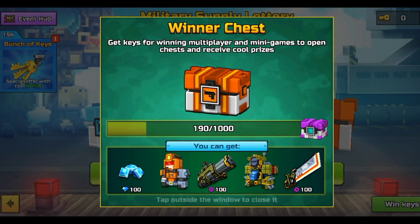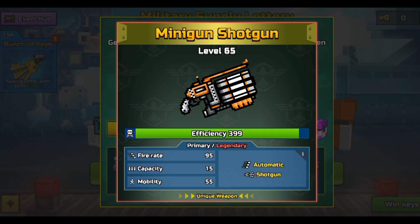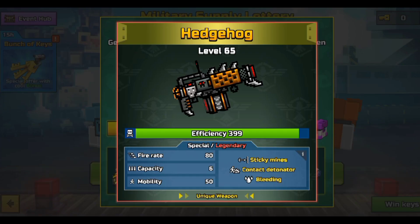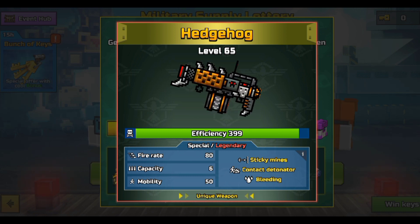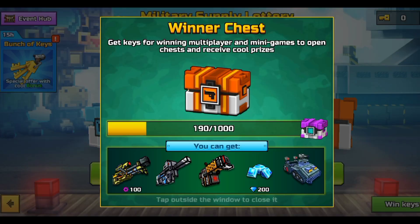Next up we have the winner chest. In this winner chest we have the Mech Hale Steel — the minigun shotgun — and this gun is really, really nice. It's such an OG weapon now. Next up we have the Hedgehog. It's a special — I wouldn't say it's the best, to be totally honest. It has sticky mines, which is pretty cool for maps like Pool Party.